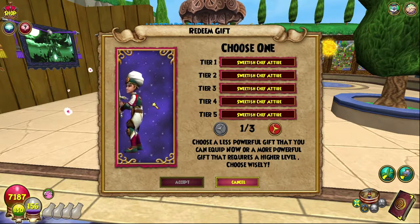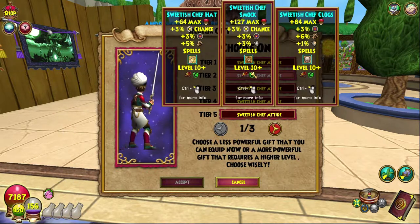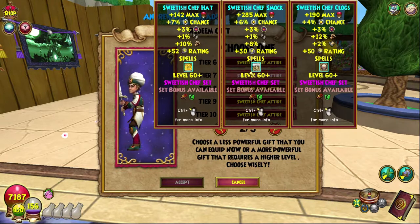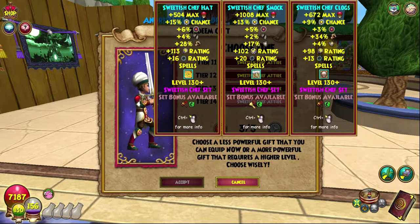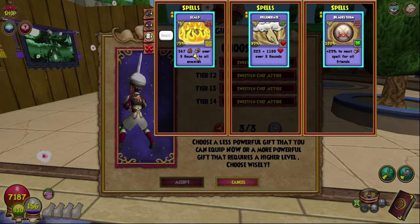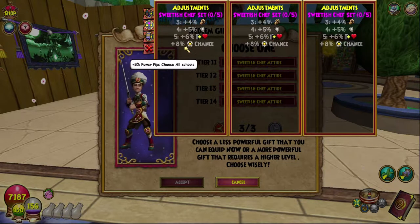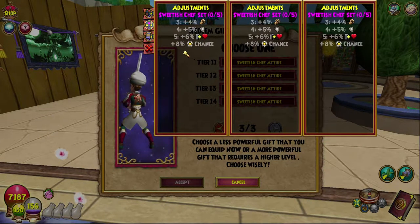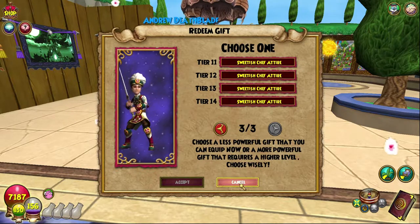Here is the gear, which looks honestly really really cool - looks fantastic. Here are all the gear pieces. There's also a set bonus for all of these as well, which is pretty cool. It goes up to tier 130, and I assume it will go up to 140 as well when Caramel is released. It has two Skull to Regenerate and two Bladestorm. The set is a five-set, so you can have four percent universal damage, five percent universal resist, six percent outgoing, and eight percent power pip. I'm probably not gonna redeem it - I'll wait until level 140.